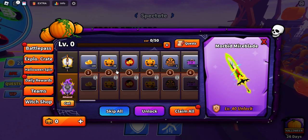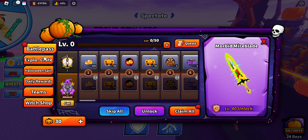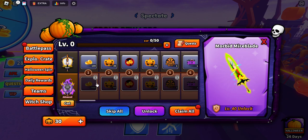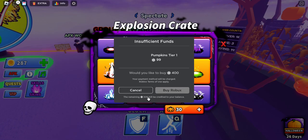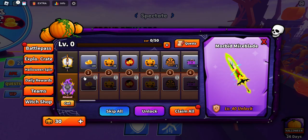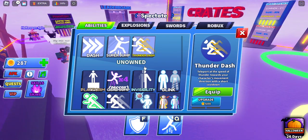Let's look at the battle pass. There are limited-time items like the Party Popper and Bow Tie Blade we got from spinning. There are claim-all options and daily rewards too. I'm confused — how do I claim that? Is there a new currency? I can't figure all this out. I'm going to look at the new abilities instead.